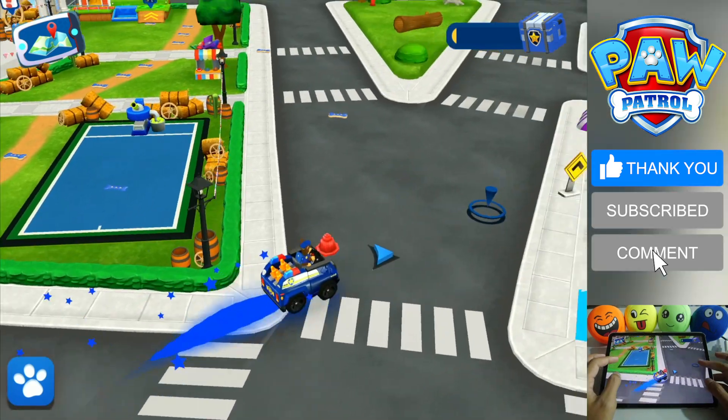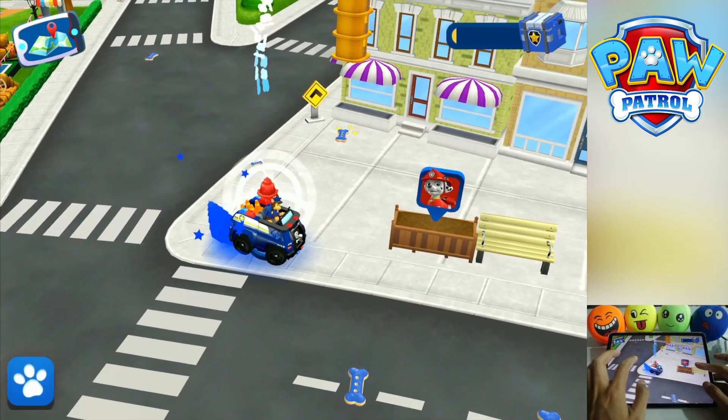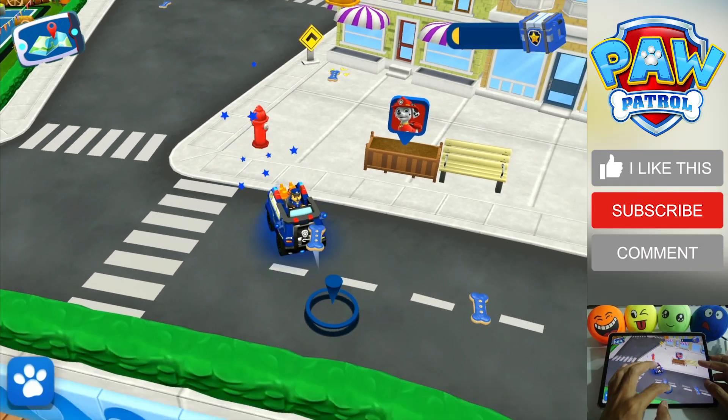Bring the red cap to the fire hydrant to fix it. Water the flowers with Marshall and watch them grow.